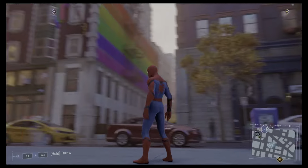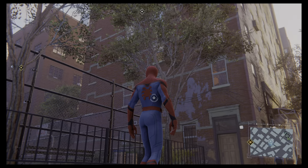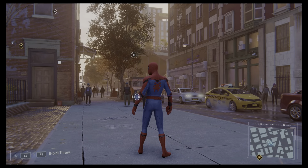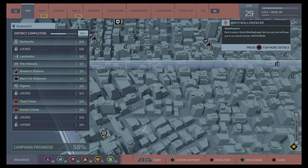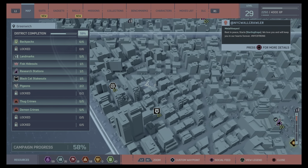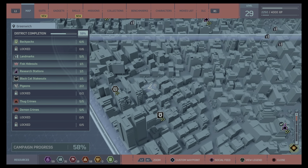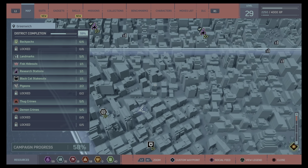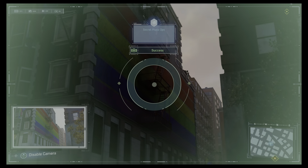The next one is going to be a rainbow flag on the wall, and we are right here — not too far from Octavius Industries or the police station. Ta-da.